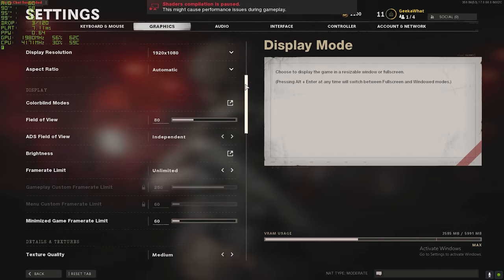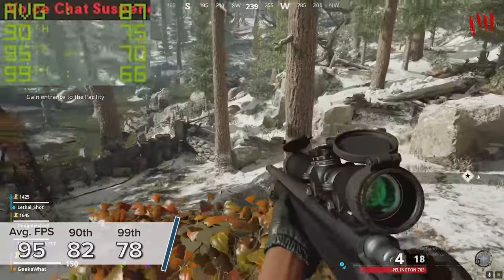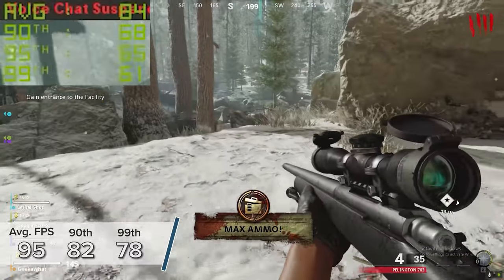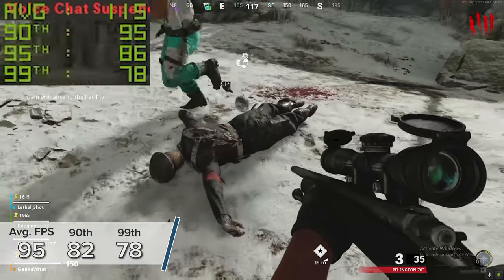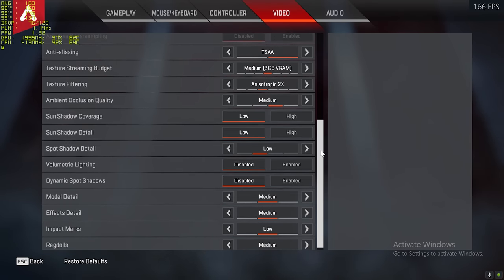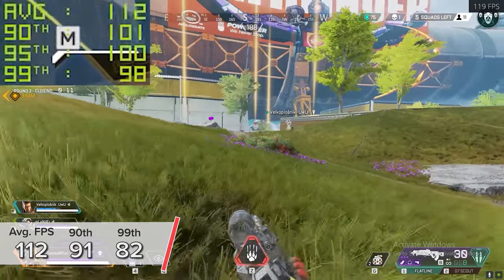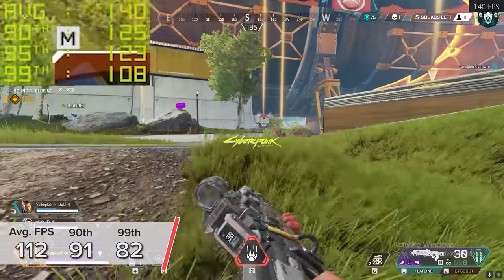Call of Duty's new Cold War title is next. In the multiplayer zombies mode at 1080p normal settings, we got 95, 82, and 78 FPS for the average, 90th, and 99th percentile results. Apex Legends is next — one of my personal favorite titles — giving us 112 FPS on average at 1080p medium with 91 and 82 for the percentiles. The game looked really great — again esports-level performance on a more budget-oriented system.